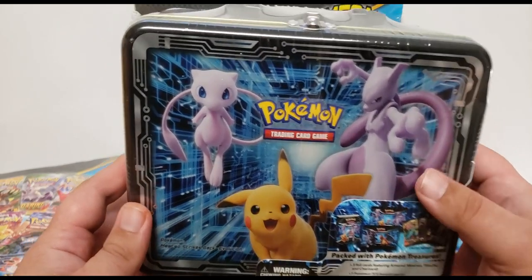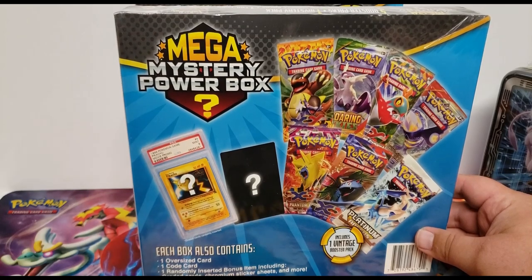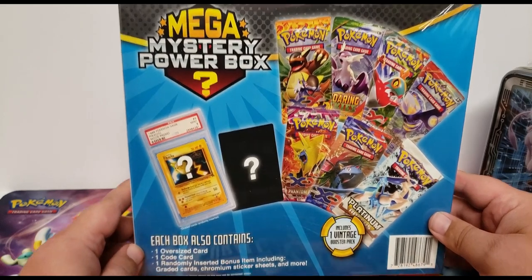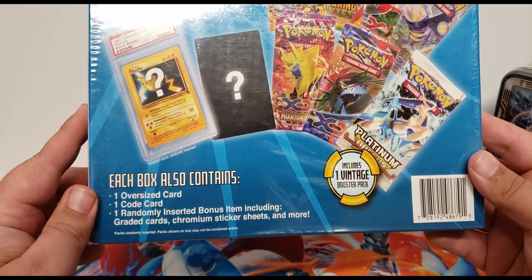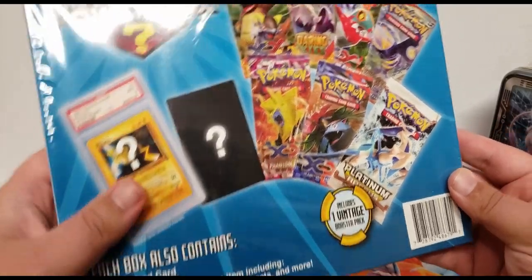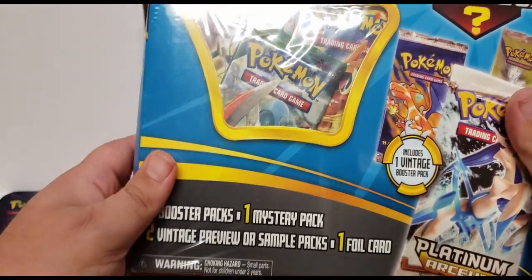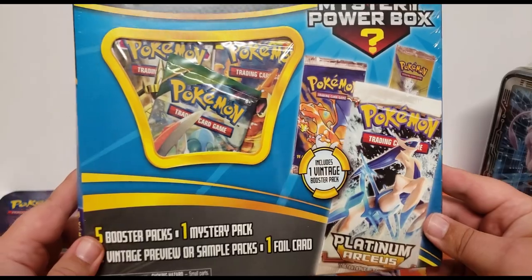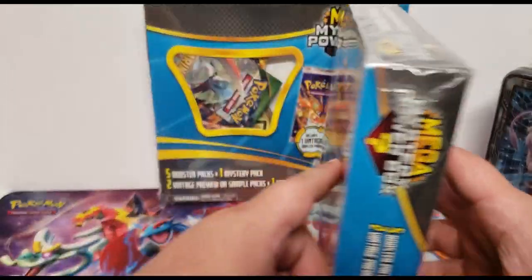During our Black Friday shopping we actually found these at Walmart — we don't really get to see them much so we were excited and picked up the ones we saw. This is a mega mystery power box and each box also contains an oversized card, a code card, randomly inserted bonus items including graded cards, promo or chromium sticker sheets, and more. It's supposed to have five booster packs, one mystery pack, two vintage preview or sample packs, and one foil card — including one vintage booster pack with each one.